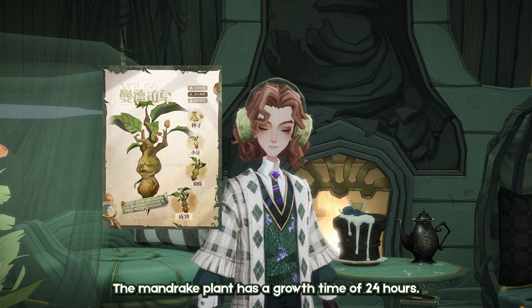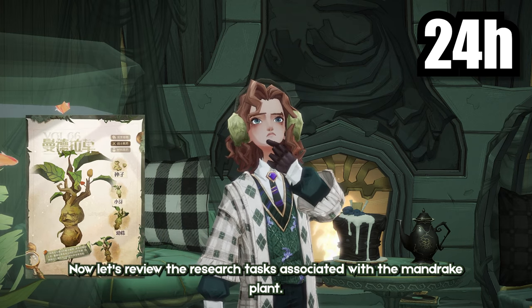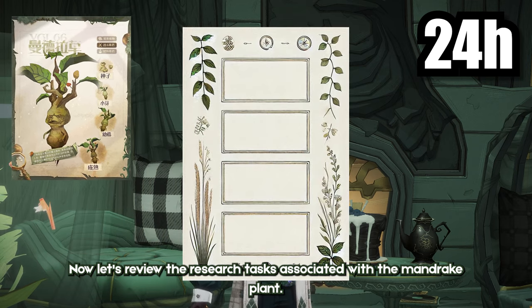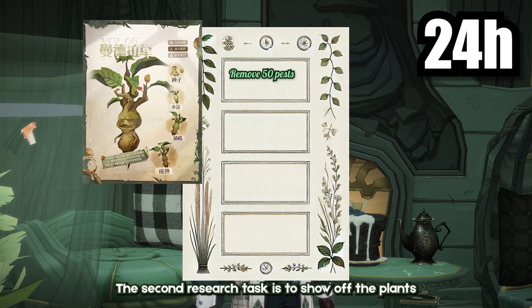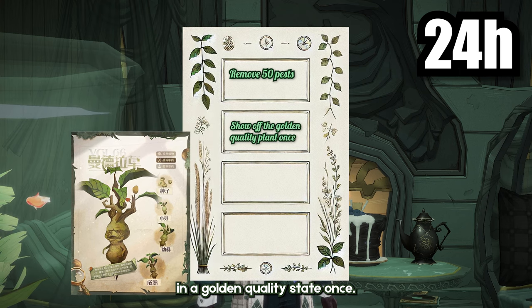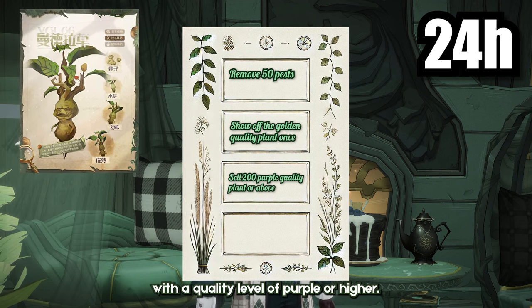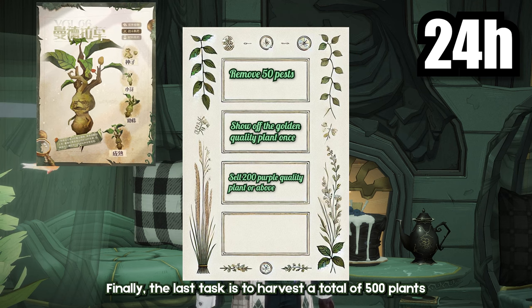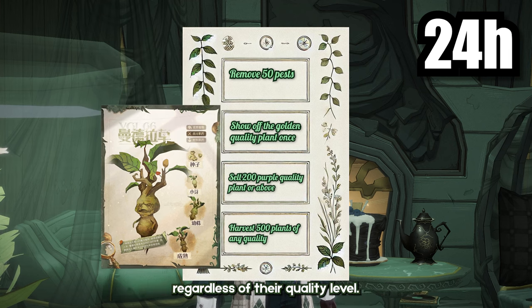The Mandrake plant has a growth time of 24 hours. Let's review the research tasks associated with the Mandrake plant. The first research task is to remove 50 pests from the plant. The second research task is to show off the plant in a golden quality state once. The third task is to sell 200 plants with a quality level of purple or higher. Finally, the last task is to harvest a total of 500 plants, regardless of their quality level.